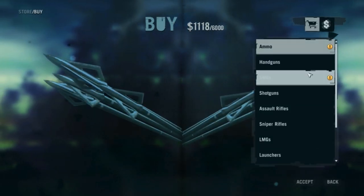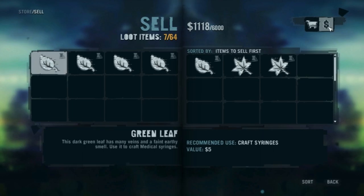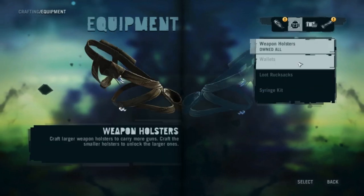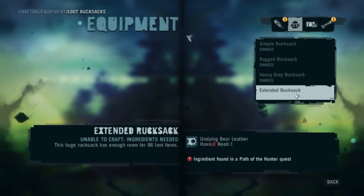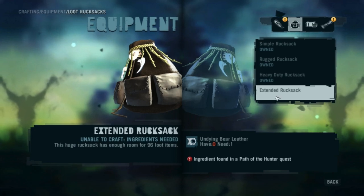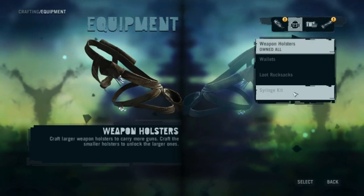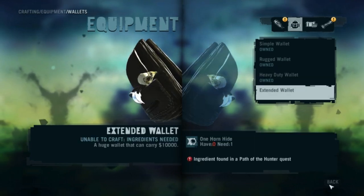The number of items you can carry is limited to how far you have unlocked your pouch. I have my loot rucksack upgraded to the highest degree you can manually. However, you can unlock the extended rucksack, which will store 96 loot items if you complete a path of the hunter quest — we'll make a video on that eventually. You're also limited to how much money you can carry; right now I'm limited to $6,000, but I believe it goes up to $10,000, which is also a path of the hunter quest. You're also limited by ammunition in the same regard.